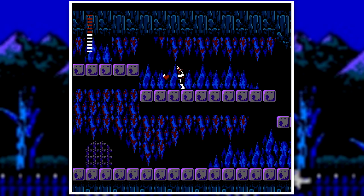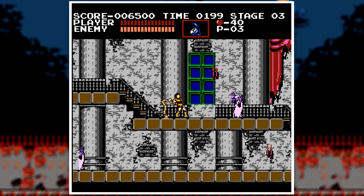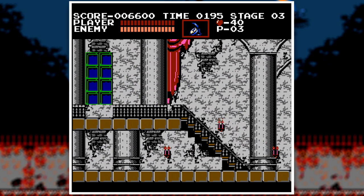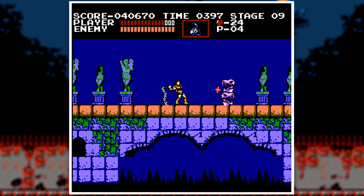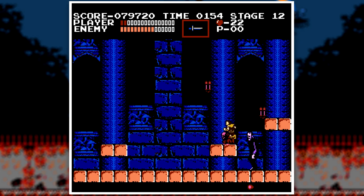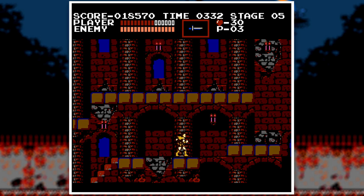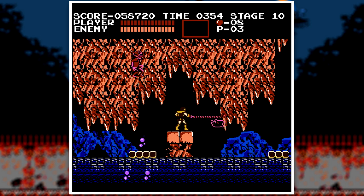Welcome back to the Castlevania Marathon, where I'll be taking a look at the first four Castlevanias all throughout October. Last week I took a look at Castlevania and how it instantly became a classic due to its original take on the platforming genre. The graphics, theme, music, and gameplay really made this platformer stand out from the rest. Although it can be difficult at times, the knockback can be too much, and the platforming physics haven't aged very well, it's still a well-made classic NES game that I personally really enjoyed.